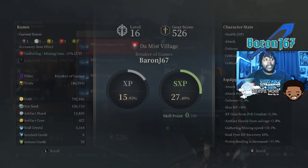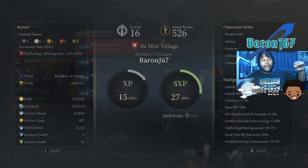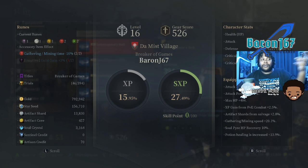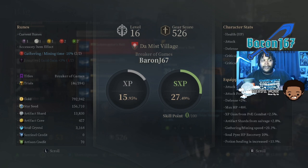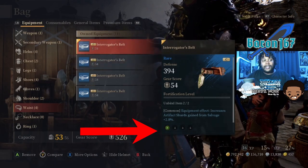So here we have under runes. Now for the longest time I didn't know what this was all about, but I had a ring that had some accessories and item effects, but I couldn't access them until I figured out that it had to do with the runes attached to your gear.